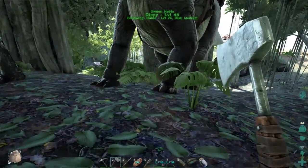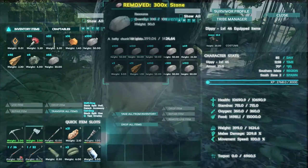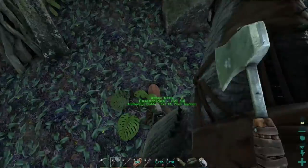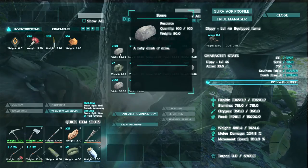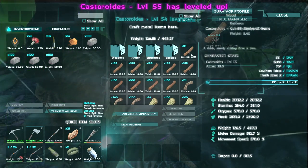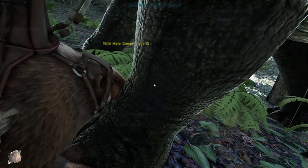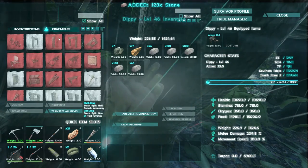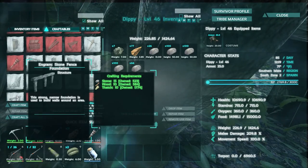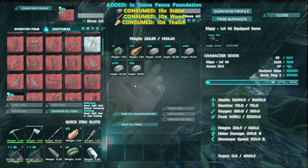This is why I brought these two with me. Between the two of them, let me drop off all this stuff real quick. We can drop off all the stone here on Dippy, and then bring our beaver over. Oh, my beaver just doesn't even have a name — that's so bad. Stick them right side by side like this and then I can grab as much as I can carry. I'll grab four for now, and then a bunch of wood and all the thatch. The stone fence foundation needs 15 stone, 10 wood, 10 thatch — not that big — and I can craft a lot of them at once while I'm away from my base. These two will really help me gather and carry a lot.